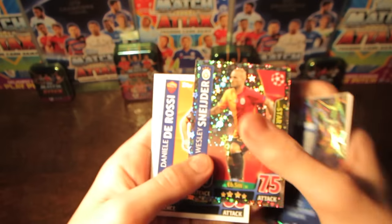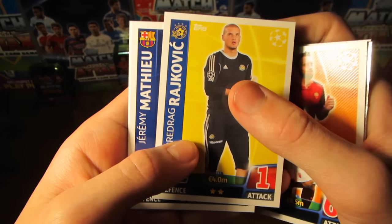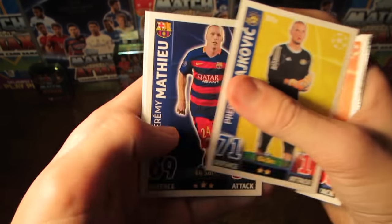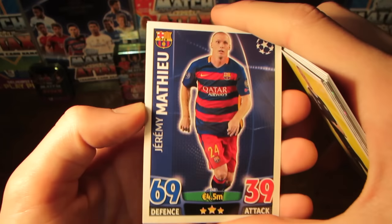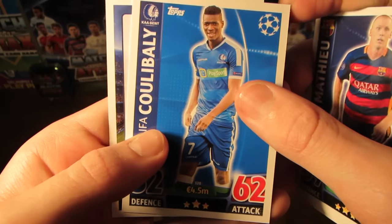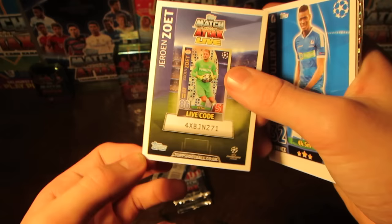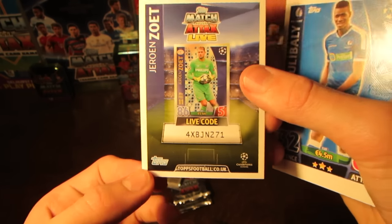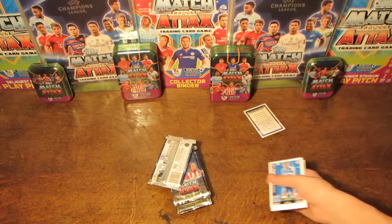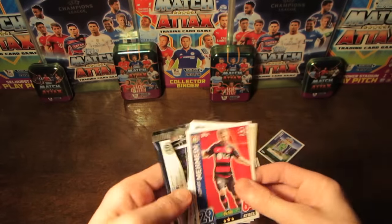We do next have Schneider, then Dorossi. And we have got Rajkovic as well, another knocked out team in Maccabi Tel Aviv - one of the worst teams ever in the Champions League. We've also got Matiu, pretty lowly rated there at 69. But Koulibaly as well from Ghent. And then we do have the Pro XI live code card from this pack, which is Zoet, but I won't really be pointing those out after this first pack - that can, of course, be entered on the online site.